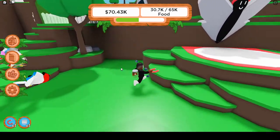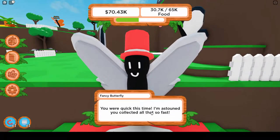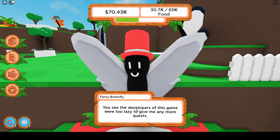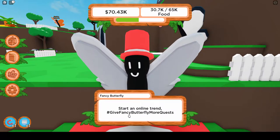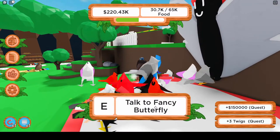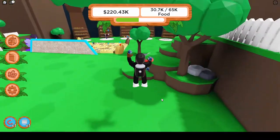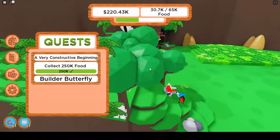Handing in to Fancy Butterfly: 'You were quick this time, I'm astounded you collected all that so fast.' She then says: 'Bird keeper, this might be our goodbye for now — the developers were too lazy to give me any more quests. Start an online trend: hashtag give Fancy Butterfly one more quest.' She rewards three twigs before saying 'Never forget me, bird keeper!'